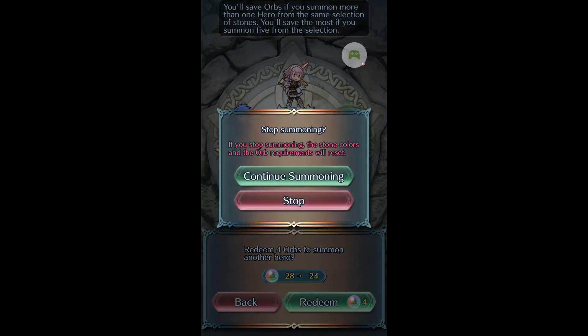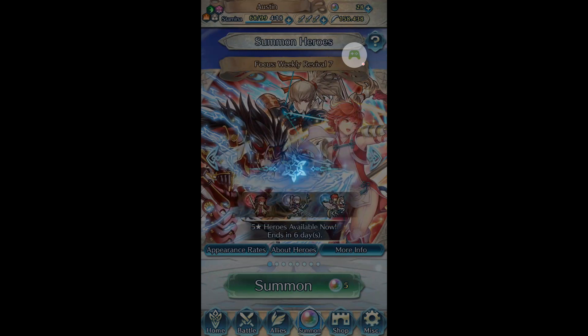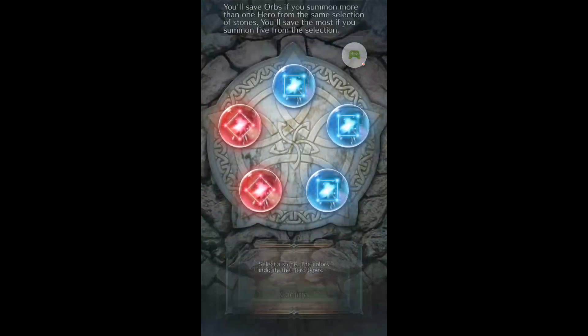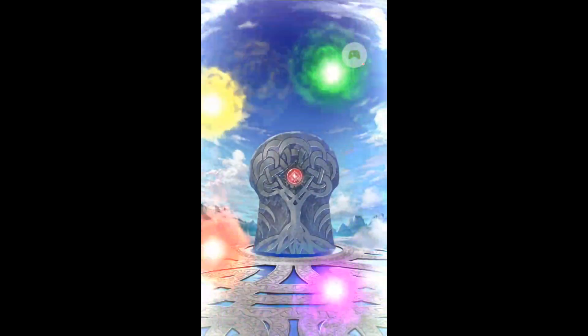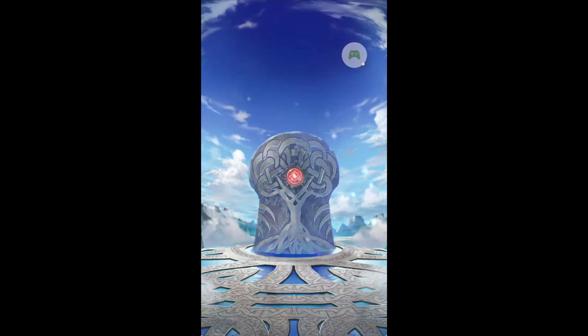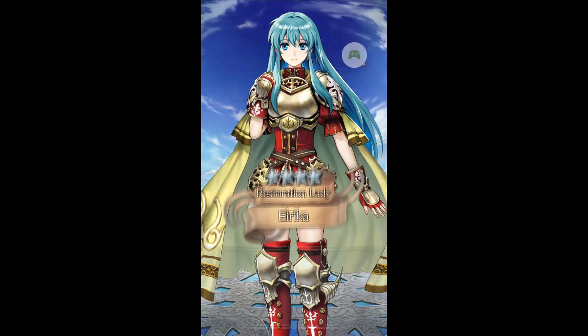I'm not going to look at IVs because I have optimal IVs for Takumi and Ike, so there's no point really. Okay, two more reds — let's see what we get. Smoke — that's good. Eirika — good unit with a refine. Just build her with some Tactics and Distant Counter.